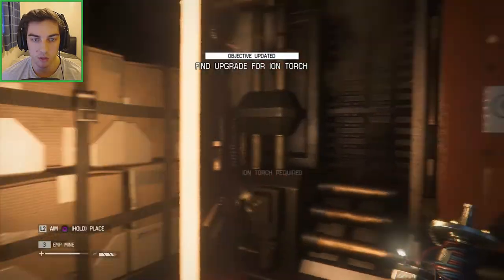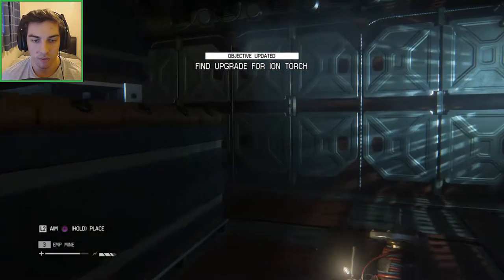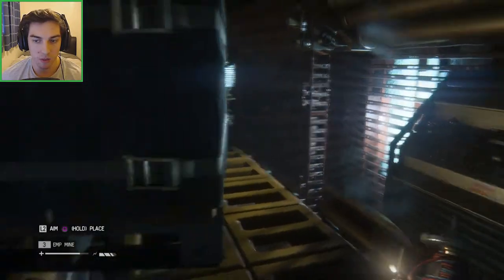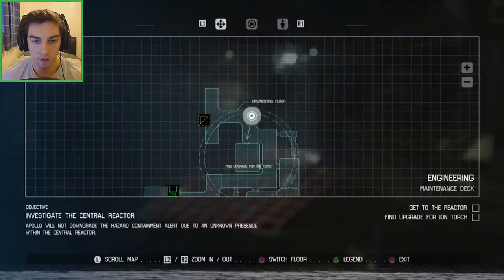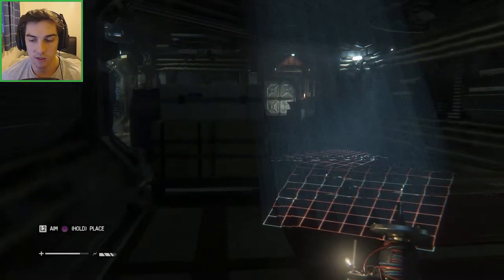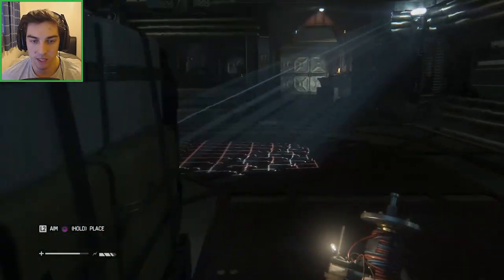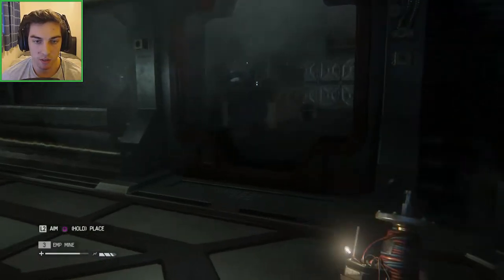Oh, we haven't got the iron torch anymore. We need to find an upgrade for it — find the hotter elements, I guess. So where's this upgrade going to be? You can see in the circle it's heading back over this way, so it's going to be in one of these rooms that we didn't go into because we were just trying to get past the area. But it seems we had to explore a little bit to find the upgrade for the iron torch.